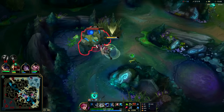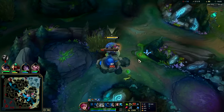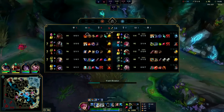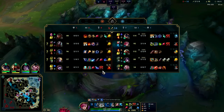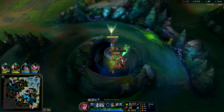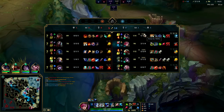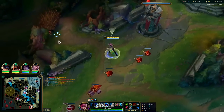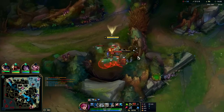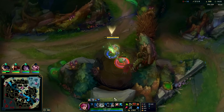Ezreal is trying to snipe someone. Auto, E, reset — auto, Q, E, reset. Getting close to Radiant Virtue — I'll back once I can afford it. My R is coming up, I want to stay on the map. Vi's R is unstoppable — no matter what they're throwing at you, if you press R they can't cancel it. The only way they can cancel it is if they use Zhonya's, in which case your R goes on full cooldown and you're going to cry. Zhonya's is the best counter to Vi's R.